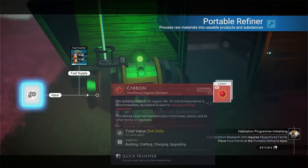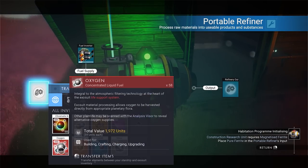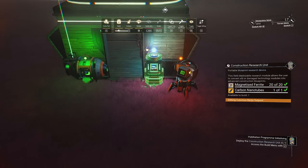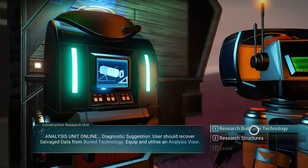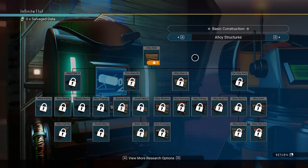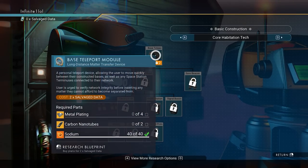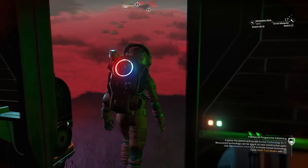Because we collected so many resources in the starting stages, we're able to afford whatever the game requires us to build. We need to craft a construction research unit, for which I refine some starting materials to get magnetized ferrite and carbon nanotube. From this point on, this is the main way you'll unlock various base parts — this is how base building opens up outside of visiting the space anomaly. Unlocking other walls, decorations, and everything else in between will also cost salvage data.